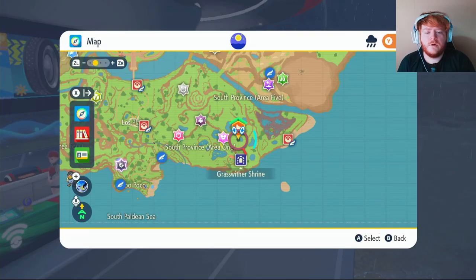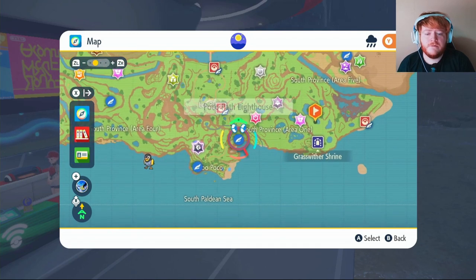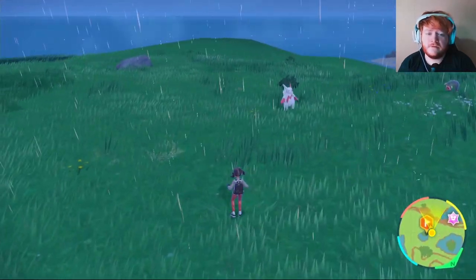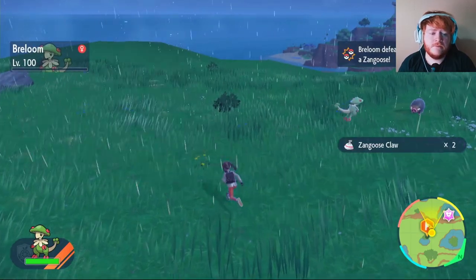To get a Zangoose Claw, put a waypoint here and fly over to the Shrine, or if you don't have that unlocked, fly to Poco Path Lighthouse and make your way over. It can be quite hard to find, so don't be scared to use a sandwich to help, and when you do find it just take it out to get the Zangoose Claws.